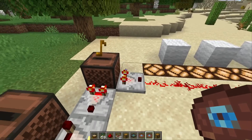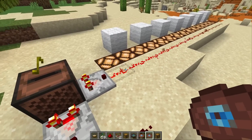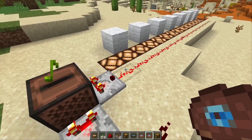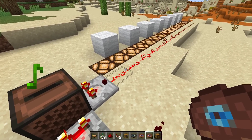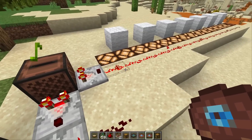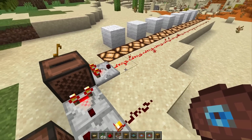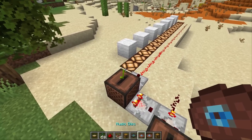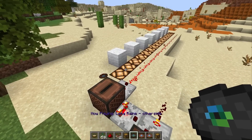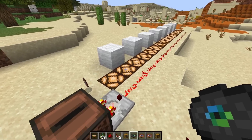You might know that you can tell music discs inside a jukebox apart by using a comparator, because each gives out a unique signal strength. Until now — because there are only 15 signal strengths, or technically 16 if you count redstone dust that is off. Mojang actually just gave the new music disc the signal strength of 14, which Other Side by Lena Raine already has. So we now have two music discs with the same signal strength.